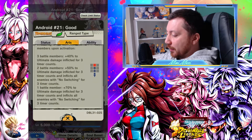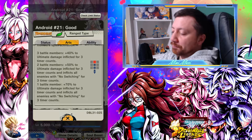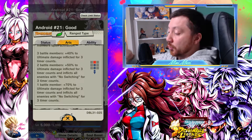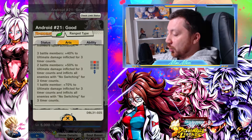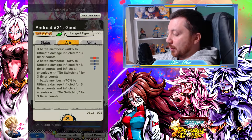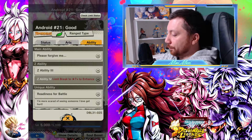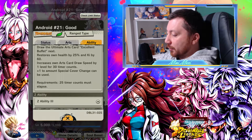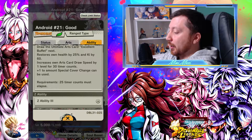She deals massive impact damage, and the fewer teammates you have with you the more damage she does. There's no switching if there's at least one member dead — three-count rule applies. Pretty cool. The ultimate card restores health by 25% and Ki by 60 — really cool. An increased card draw would be nice too.